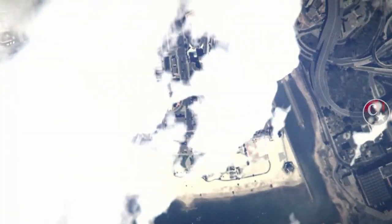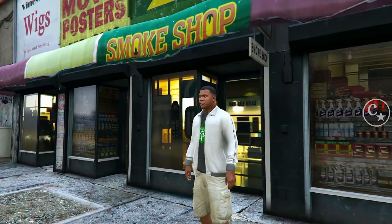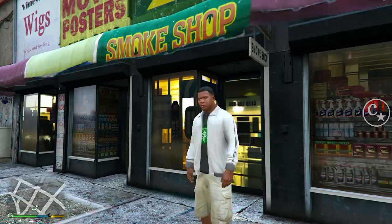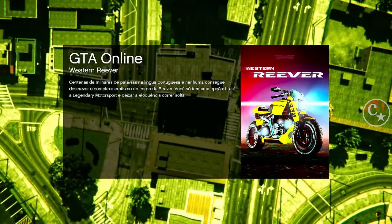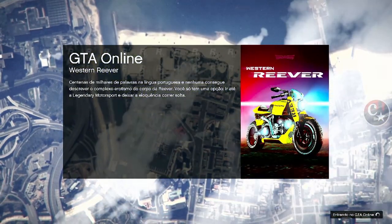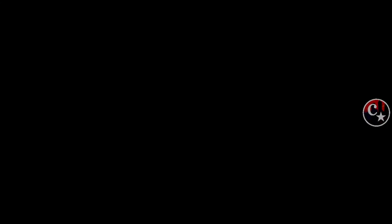Para quem não sabe, a gente vai lá para o modo história e, obviamente chegando aqui, a gente vai criar uma sessão apenas de convite. Infelizmente só temos este método funcionando por enquanto — vamos aguardar essa nova DLC para ver o que a madrasta pretende.